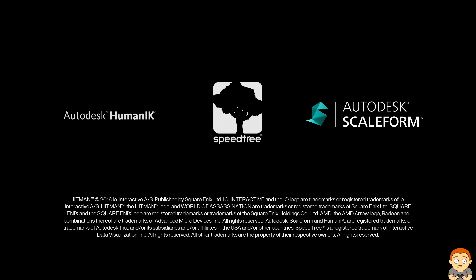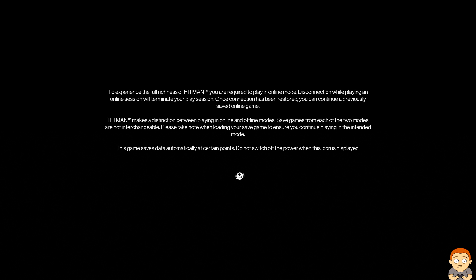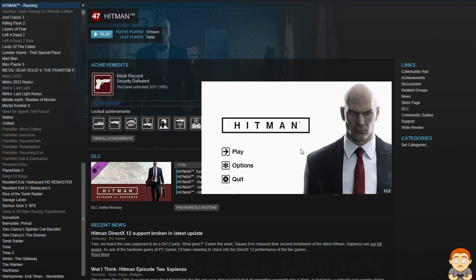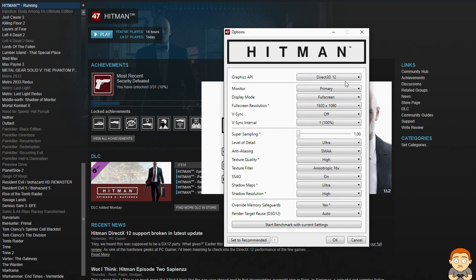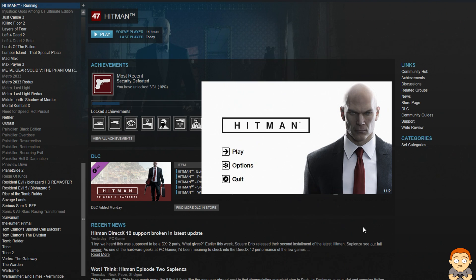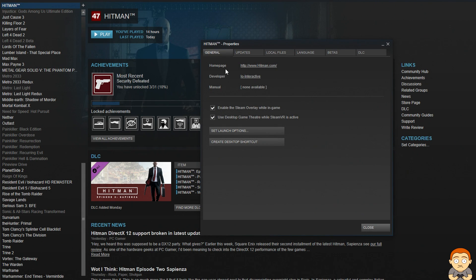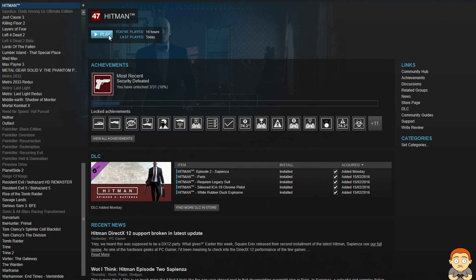I don't know if everyone is having this problem, but I did read a few articles saying that DX12 mode is broken and there's a temporary fix. The temporary fix works like this: we go to Properties and Launch Options and you type in skip_launcher, click OK, close, and hit play.